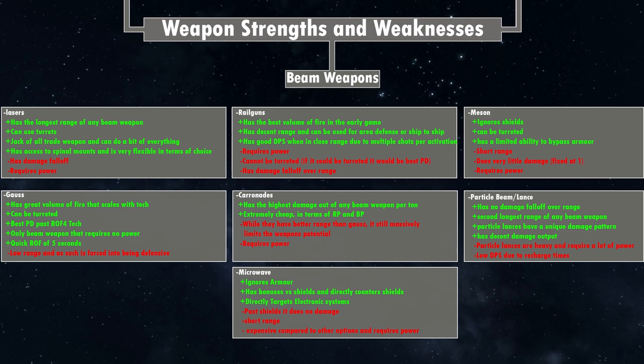Gauss weapons also do one damage per hit, making them ideal versus missiles — missiles only need to be hit once to be destroyed. Against ships they're not as effective, because to get through armor you want to hit with big strikes and deeply penetrate rather than piddling away with lots of little shots. So gauss is primarily best for point defense, in turrets, quad cannons, dual mounts — that kind of setup.